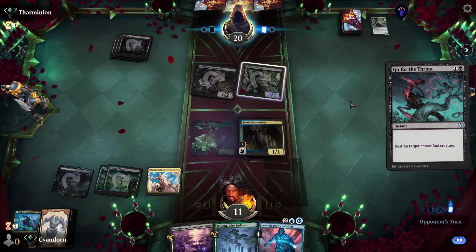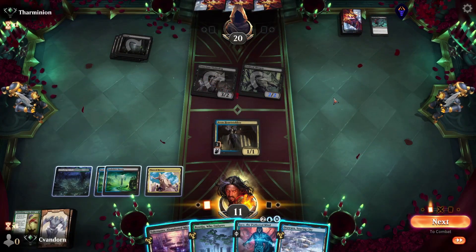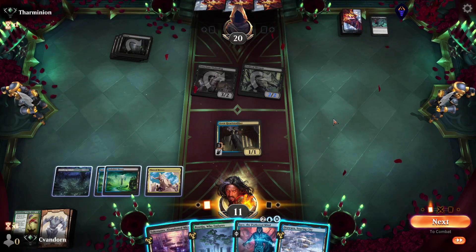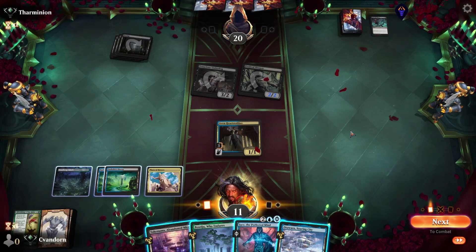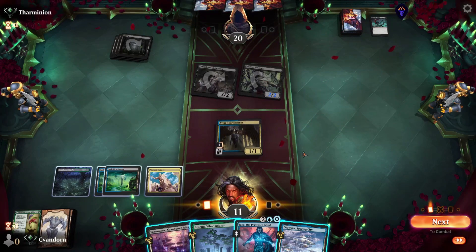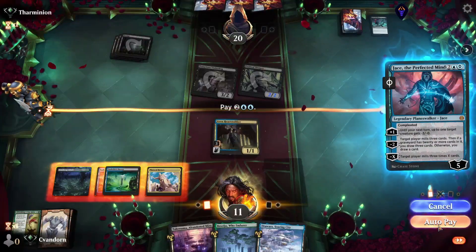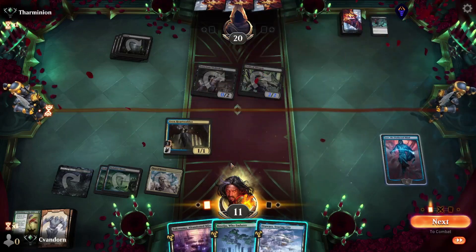They attack with both — we'll just take four here. They evolve their sleeper once and we go to eleven. They go for the throat on my Orochi, so that taps them out. We can play our Jace, lock down the underdog. It puts him to six loyalty, so it's going to take a little bit for the evolved sleeper to take him out. I think we play him for the big loyalty.